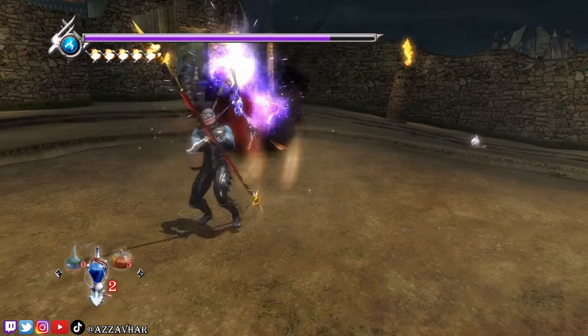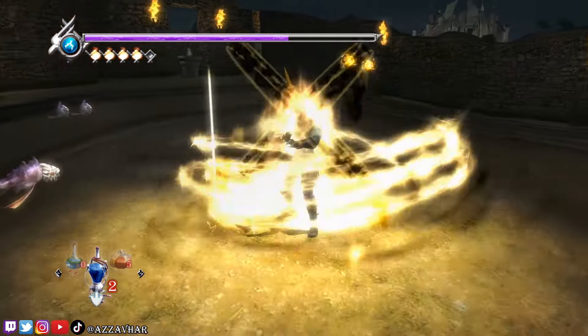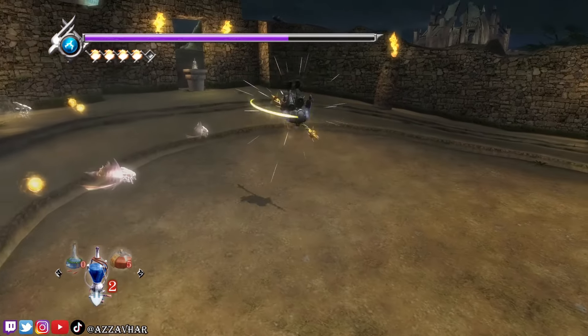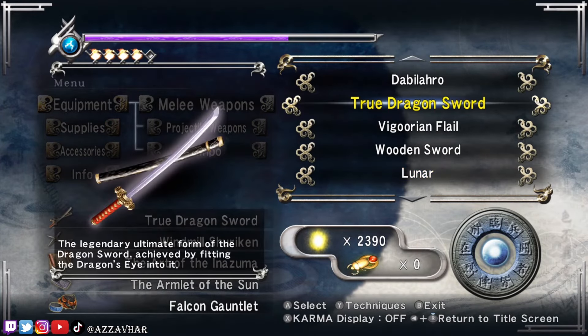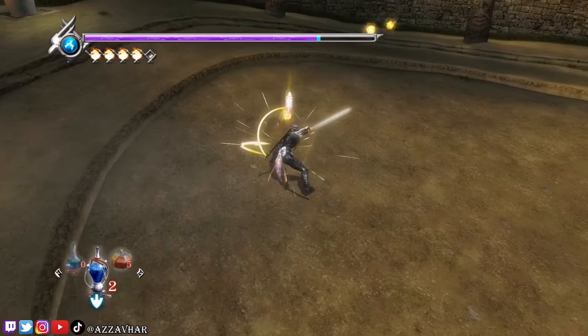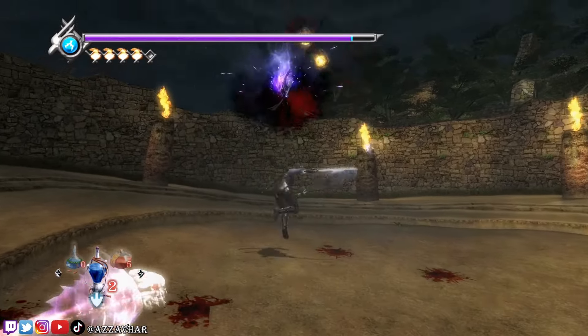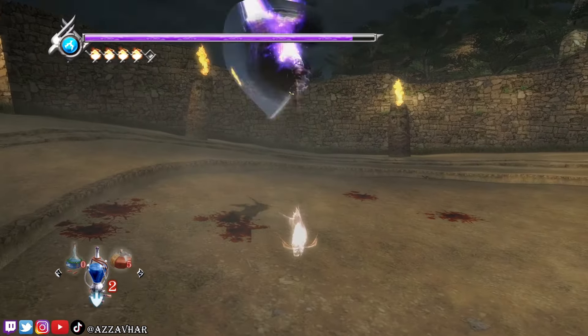Chapter 18. We start with the ghost fish. Let's take these out. First of all, we're going to switch to the dragon sword and do the old faithful. We'll use a ninpo. Jump and attack, jump and attack. Keep spamming that for a bit.